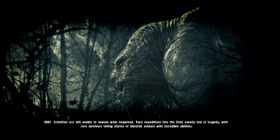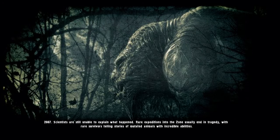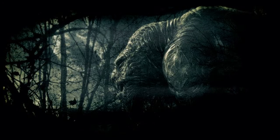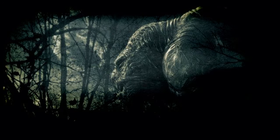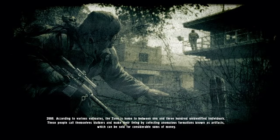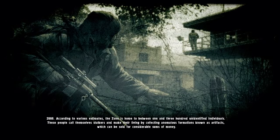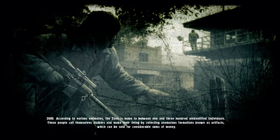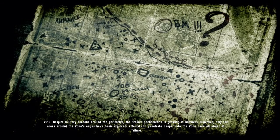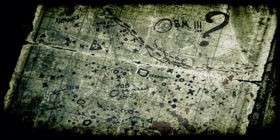By 2008, scientists are still unable to explain what happened. Rare expeditions into the zone usually end in tragedy, with survivors telling stories of mutated animals with incredible abilities. By 2010, the zone is home to between 100 and 300 unknown individuals who call themselves stalkers, making their living by collecting anomalous formations known as artifacts. Despite military restrictions, the stalker phenomenon grows, though stalkers travel primarily around the zone's edges with the center remaining terra incognita. The few attempts to penetrate deeper into the zone have all ended in failure.